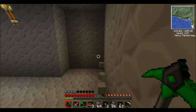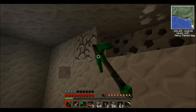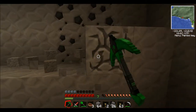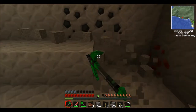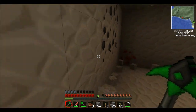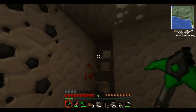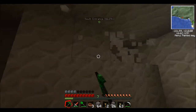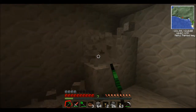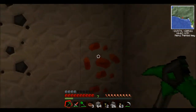I need redstone. That's ruby — there could be a cavern behind there. Let's take this wall back one more. Definitely have this as some kind of vault or something.